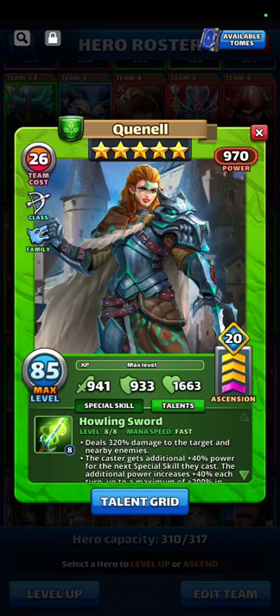For your high attack stat hero, use whichever green hero has the highest attack. I have a limit-broken 85+20 Quinnell whose attack stat is 941. If you don't have her, some people's highest attack hero might be Lianna. Whoever has the highest attack stat is who you want to use against that blue titan.